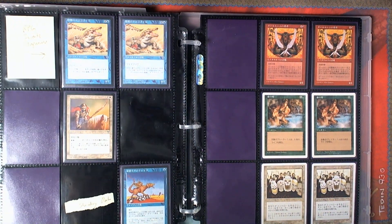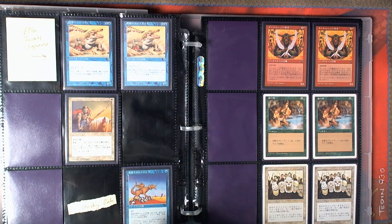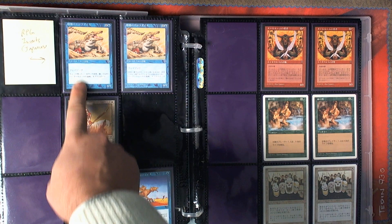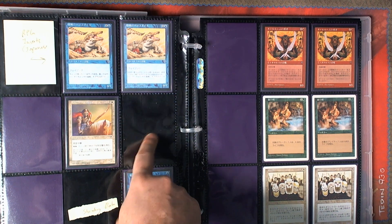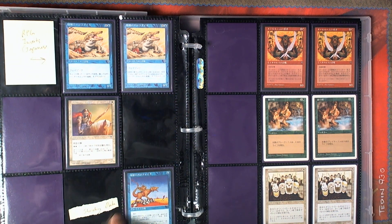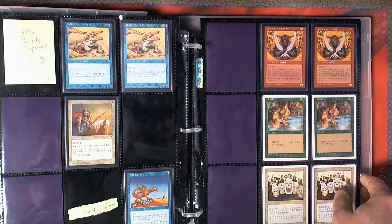We've got the RPG inserts — the Japanese ones with subtle changes to the text for the Japanese magazine RPG. On the left is the promo version and on the right is the traditional version. I need to pick up a regular version of the Knight. I am missing a Japanese promo version of the Shielding Drake — I've opened magazines and looked for years and still looking for that one.